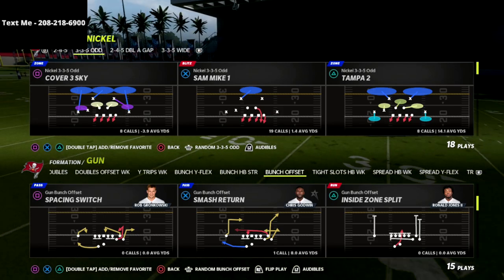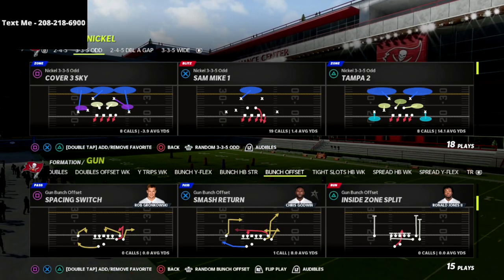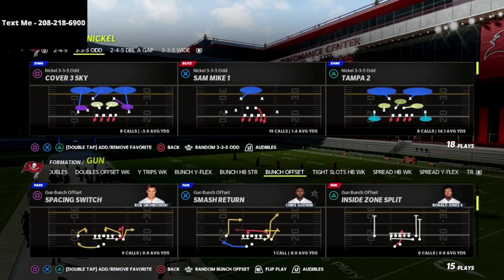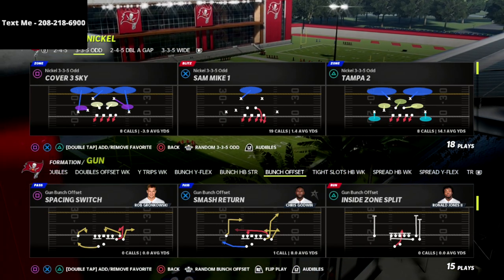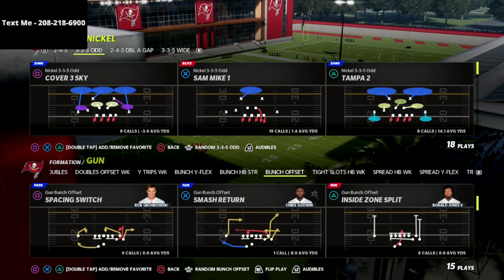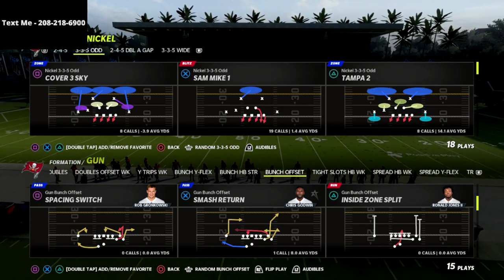You can get the full defensive system for just $15 — there's a link in the description where you can go get that. If you want a free sample of this defense, I have a one-hour preview in my text message membership. All you have to do to sign up is text the word MADDEN to 208-218-6900.